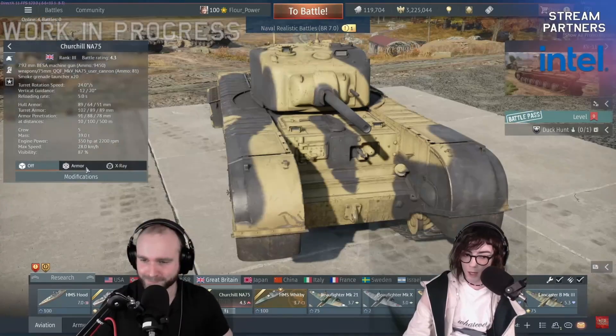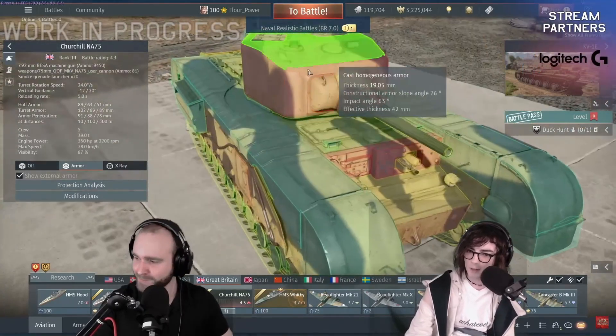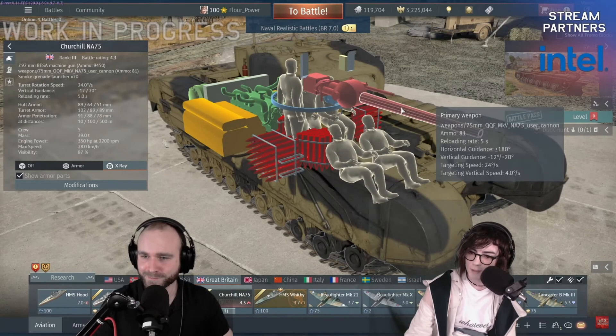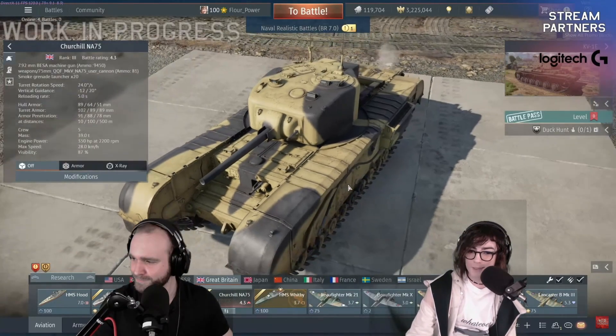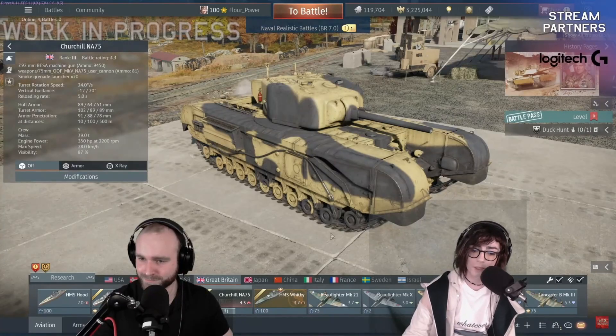This is the Churchill NA75. Armor-wise, it's basically the same as the Mark III. This has the short 75mm gun of the Sherman, which is really nice because it means it's a Churchill with APHE. Shame it doesn't have a stabilizer. Really quick reload — five seconds.